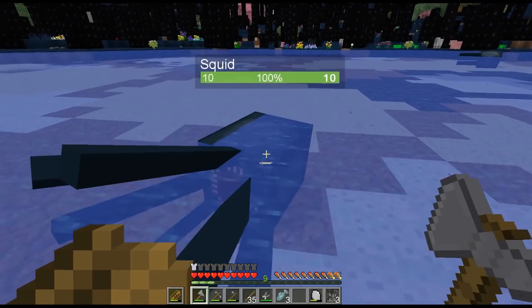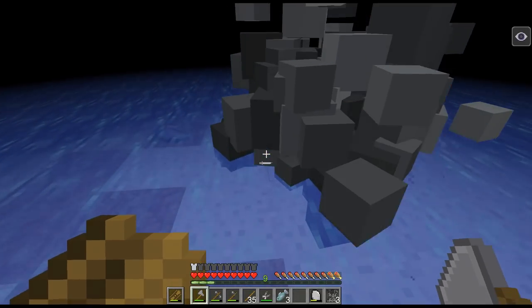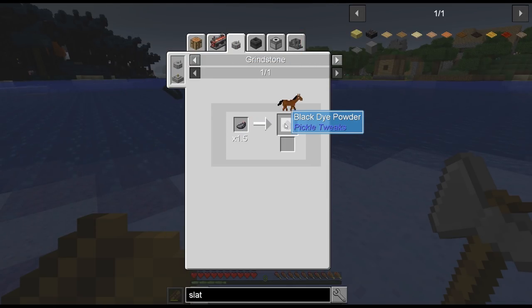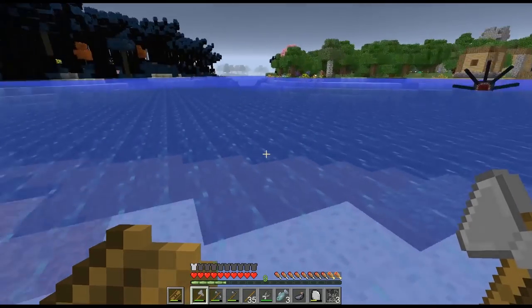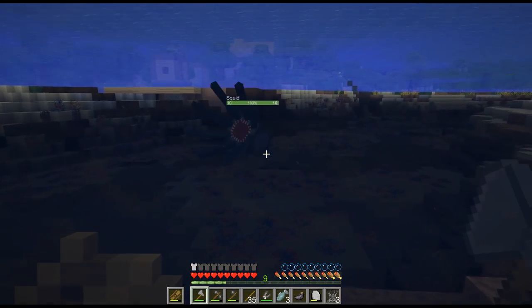While we're here, we're going to get ourselves some squid ink. When you hit a squid, they ink you — that's adorable, the poor thing. The reason we're doing that is because we can grind an ink sack into black dye powder, and combine black dye powder with orange dye powder to make the brown dye powder we need to make our water bladder — fluid bladder — the thing we need to do water in early game.